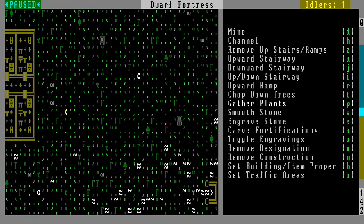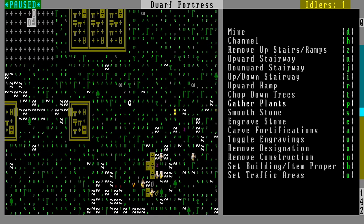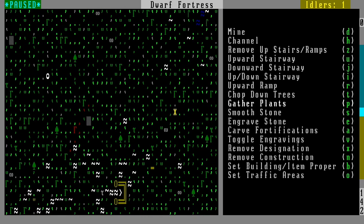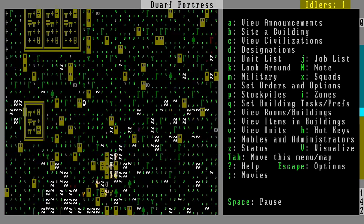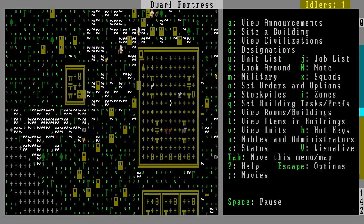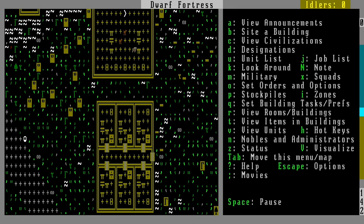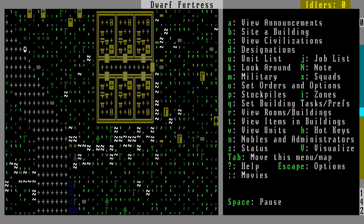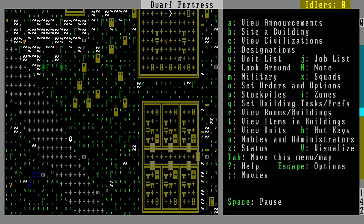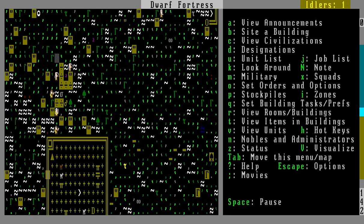We need to gather more plants, because in Fortress Mode if there's anything I remember, it's gather all the plants — if you do, you'll never run out of food or drink. And look at all these plants, we are in plant heaven. I haven't reclaimed much of the town, but I'm considering having all the dwarves move into this apartment building here, because it's perfect, and we'll have one of them live somewhere else.